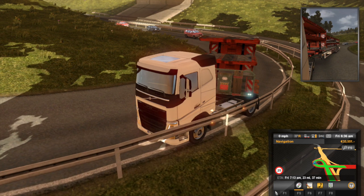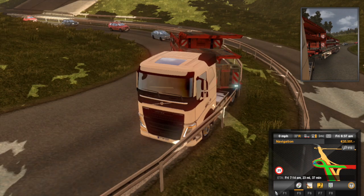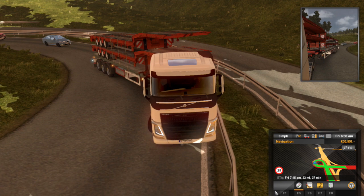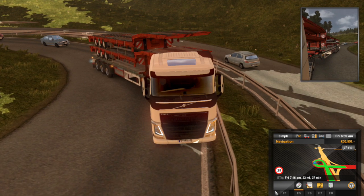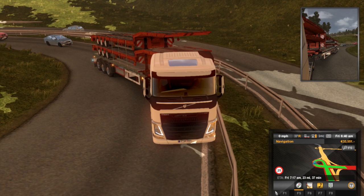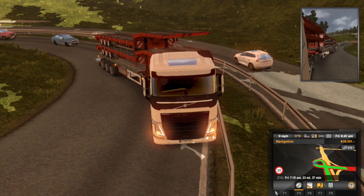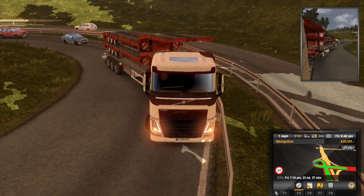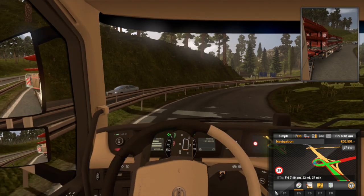Maybe if we put it in reverse and back it up a bit — let's see if that works. Alright, there we go, we got it! Let's go ahead and take off. Come on, truck — there we go. We were stuck on that damn ramp.